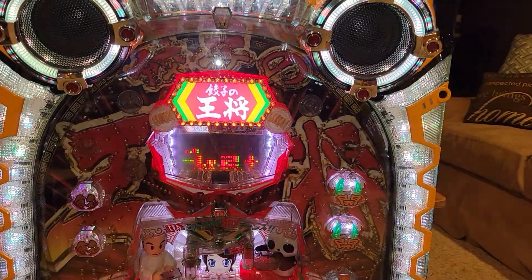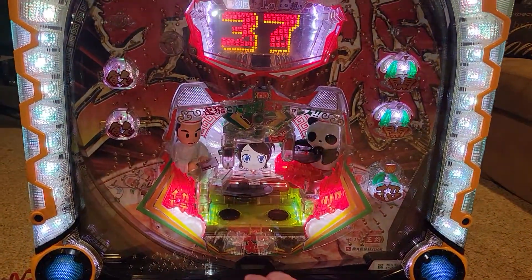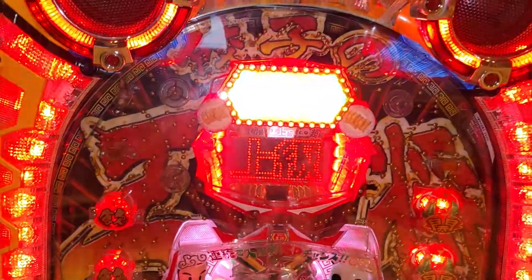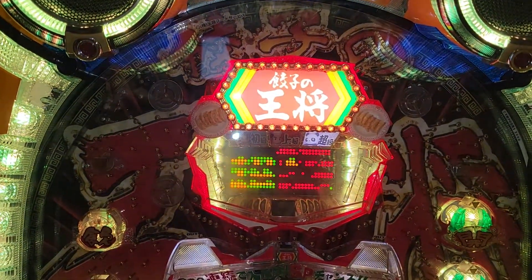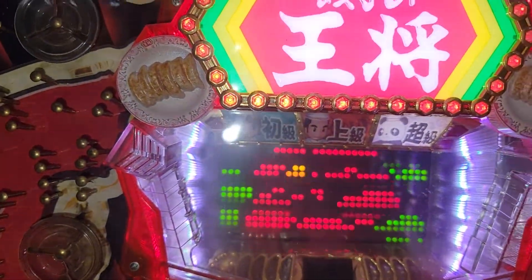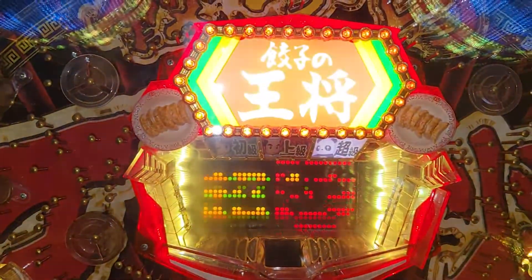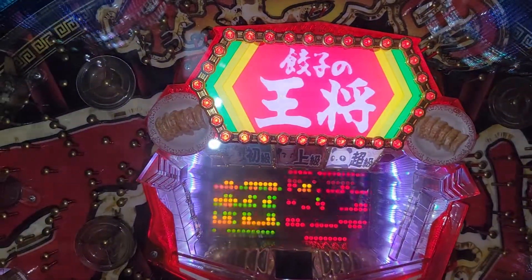But if you default or open the door, it screams at you. It also lets you pick a level using the center button — elementary level, advanced level, and wild level. There's a little panda bear and a little girl for the elementary level. Advanced level is the chef, and the wild level is, I'm assuming, the hardest.